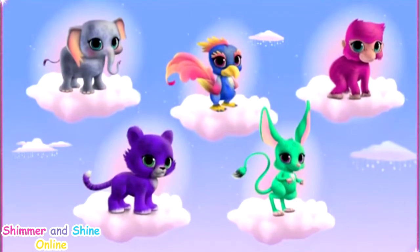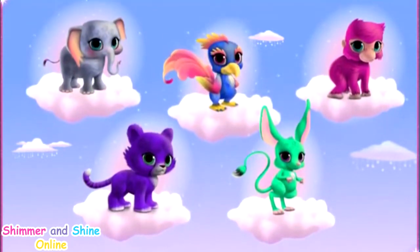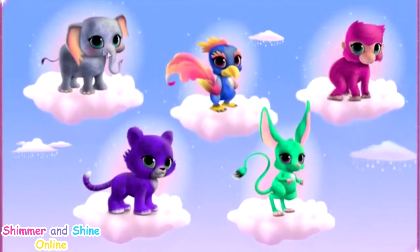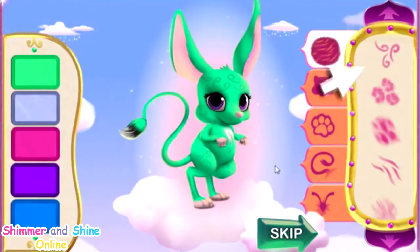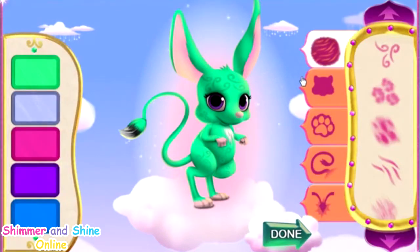Now it's time to create your own genie-rific pet. First, pick a type of pet: baby elephant, baby bird, baby gorilla, baby cheetah, or jerboa. Click the one you want. First, create the look by selecting a pattern for your genie pet. You can choose the perfect color for your genie pet here. You can also pick the head, feet, tail, and extras you want for your genie pet. Keep mixing and matching until your genie pet is positively perfect. When your genie pet is just the way you want it, click the green done button. Let's make the pet even more magical.